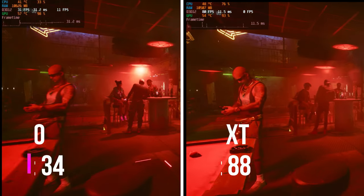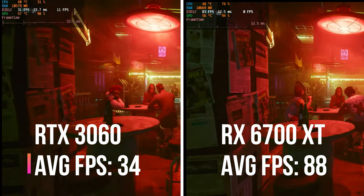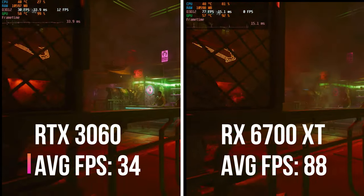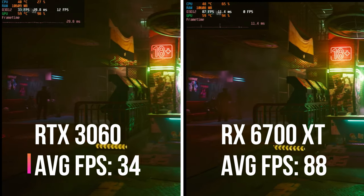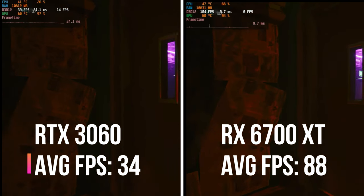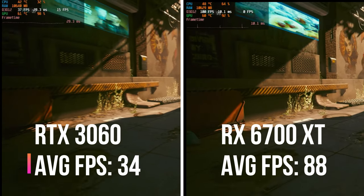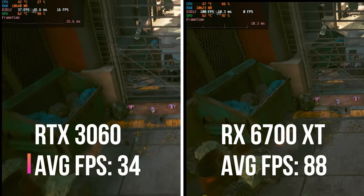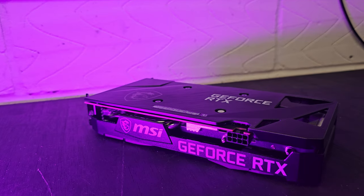Looking at Cyberpunk 2077 and there is a clear winner here. There was a distinct difference between the two GPUs — I was getting around about 80 fps on my RX 6700 XT and only 34 fps on my RTX 3060. If you've got an RTX 3060, let me know what fps you're getting at 4K resolution with everything cranked to high. This is a definite clear winner for AMD.